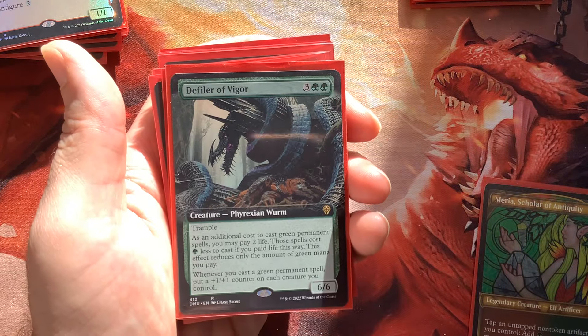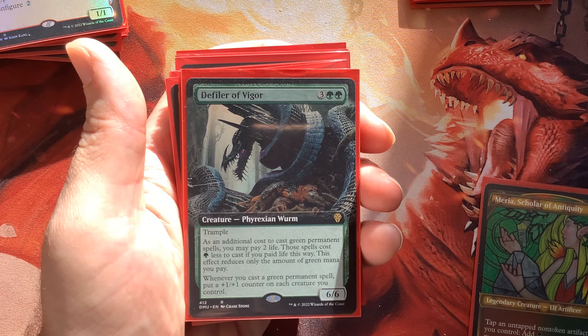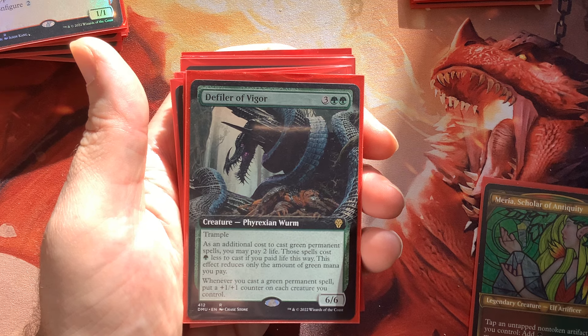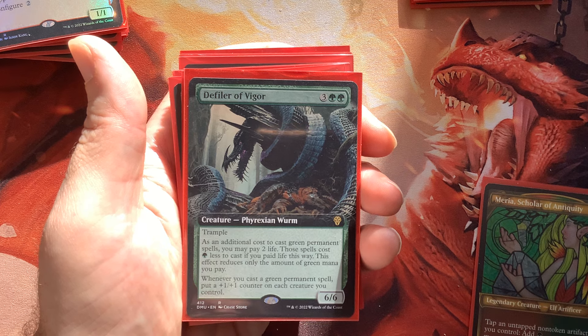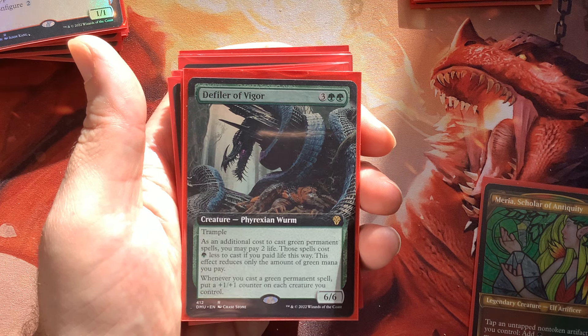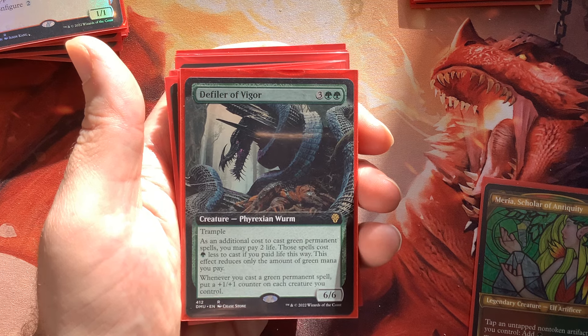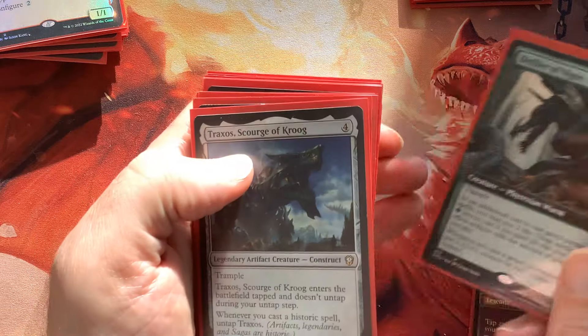Defiler of Vigor is a nasty five-mana card. It also ramps you — you can start paying two life for a single green mana on your green spells, paying one Phyrexian mana instead of paying the green. Additionally, whenever you cast a green permanent spell, put a +1/+1 counter on each creature you control. And it has trample. What a nasty guy.